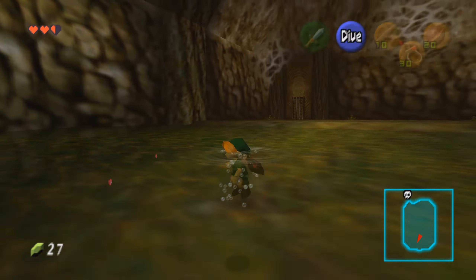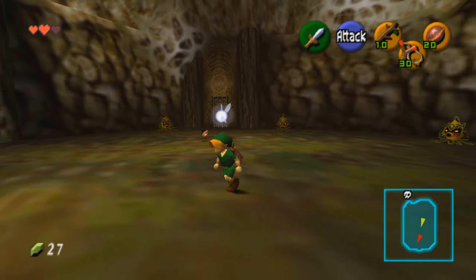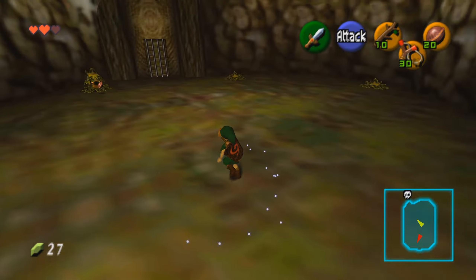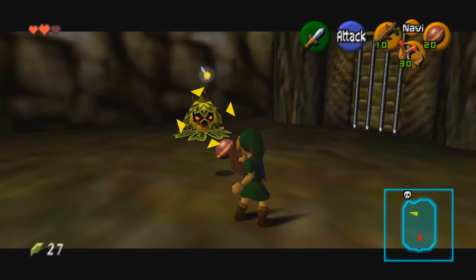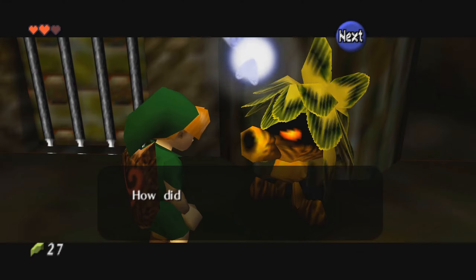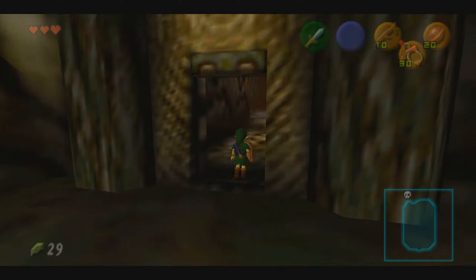Now that you're down in the lowest part of the dungeon, you can dive for recovery hearts in the water if necessary, but once you get up on land, there are three Deku Scrubs that you'll have to shoot back at. If you remember the clue that you got earlier, you'll know to shoot them in the order of 2-3-1 — the middle one first, then the right one, and then the left. Once you shoot the final one, go up and talk to him and he'll give you another clue, this time about the boss in the next room. Grab some hearts if you need to, but otherwise walk through the boss door.